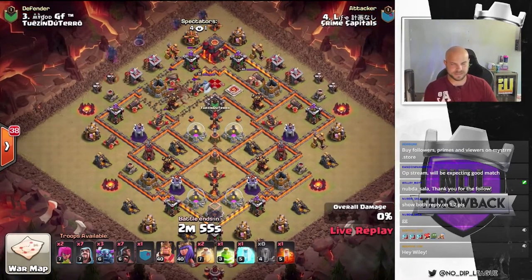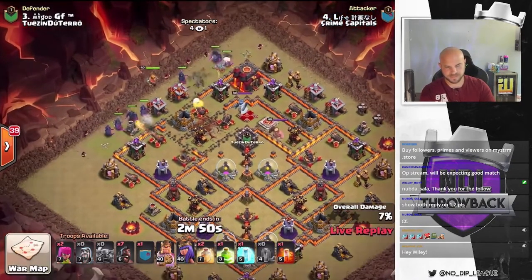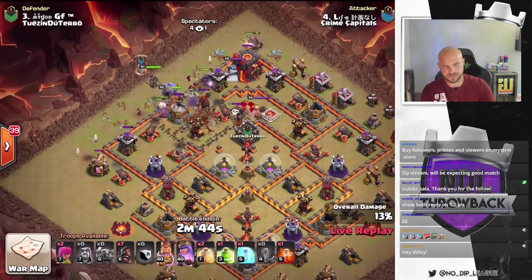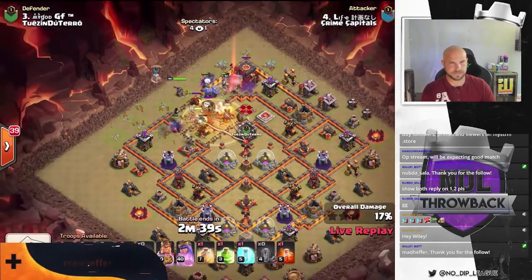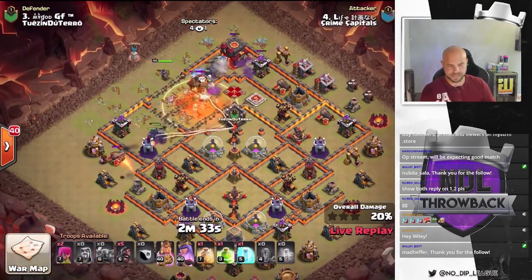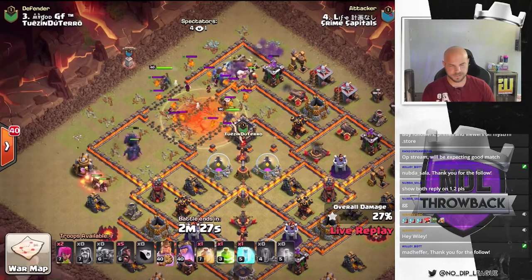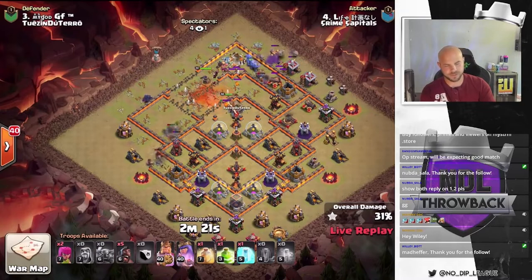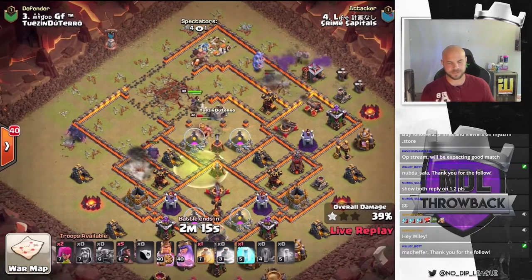He's got the Cod Quake on the top side and he's just going to send these Pekkas straight on in. Some wizards to help behind. King and Queen in. We got some Bowlers out of the Clan Castle as well. Lava Hound and a Balloon in the Clan Castle to deal with — he does have that poison there. Pekkas pushing their way in. Queen's going to pop the Lava Hound. The Balloon should go down to the poison. Pekkas are moving their way through the base. We have a jump spell as well, but the pathing for the Pekkas is a little bit weird. Plus we have the Bowlers all the way up on the top side.